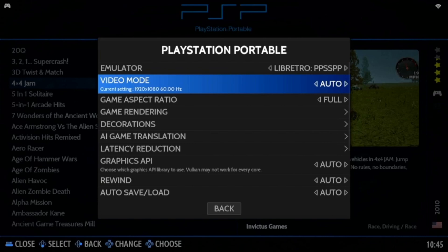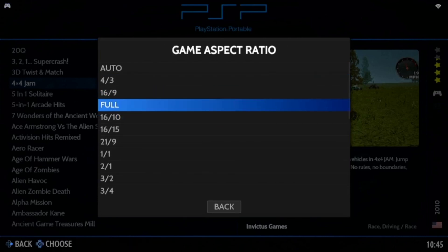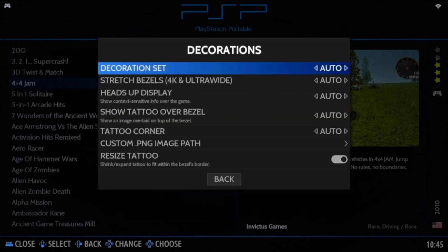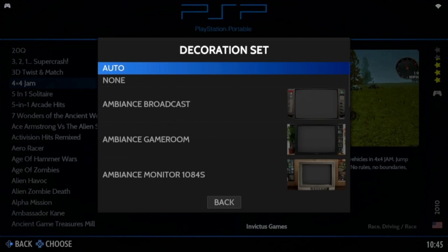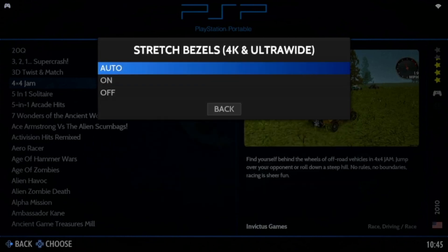Now I prefer the aspect ratio to be full screen, so mine is set to full — it doesn't matter what you have it at. But because I have it on full, my decorations need to be altered. I take it away from auto to none, and stretch bezels need to be turned off.